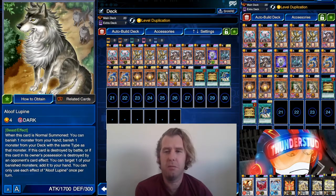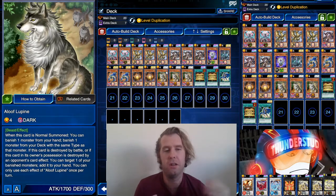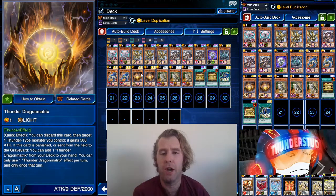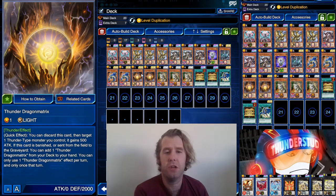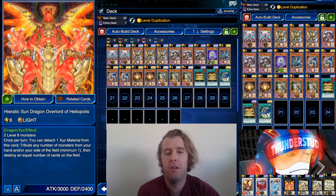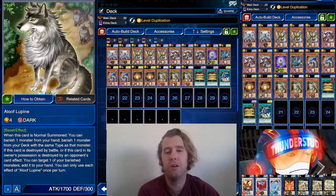A card you don't usually see me use in Thunder Dragons is Aloof Lupine — he banishes one and gets you a banish of another of the same type, so it's a double banish for us. With Level Dupe I feel he's way more useful. It also makes use of Dragon Matrix. With Level Dupe, even more useful — you get their bodies to level six, to level eight, and make easy XYZ plays.